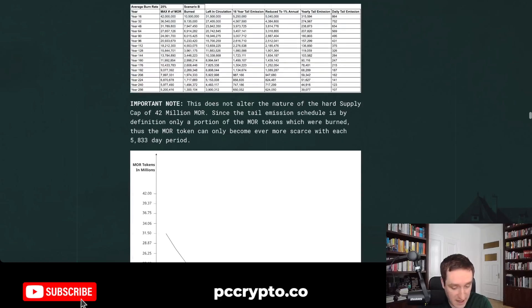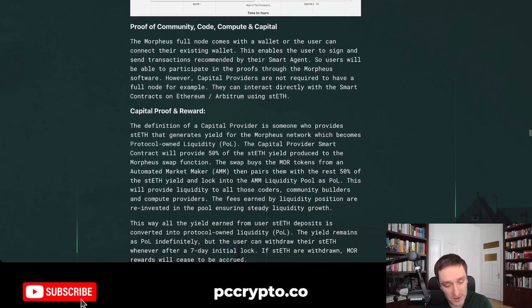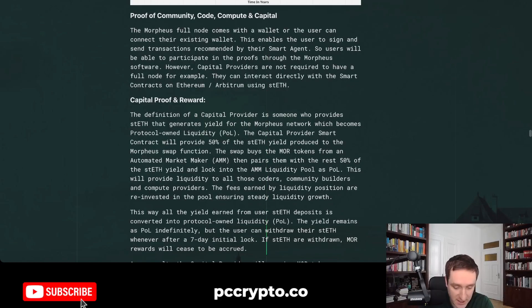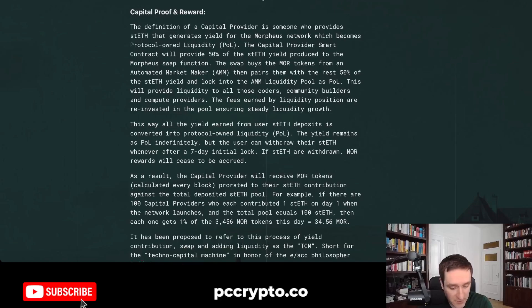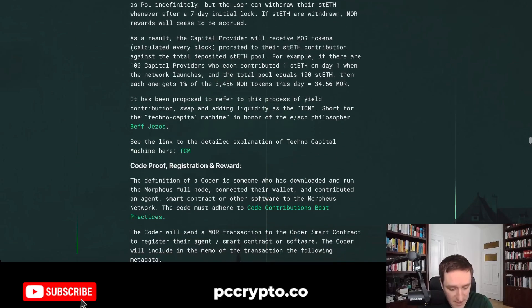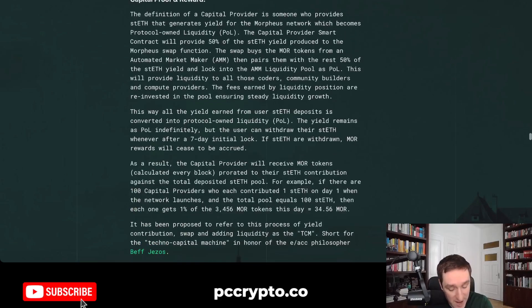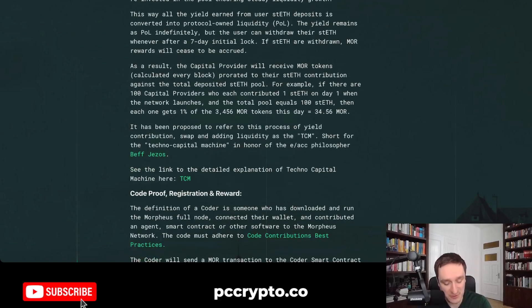There are four proof mechanisms providing decentralization: proof of community, proof of code, proof of compute, and proof of capital. You'll have validators in each category. There's also the Techno Capital Machine concept — named in honor of the e/acc (effective accelerationism) philosopher Beff Jezos — which was created for the TCM. You can read more about that.